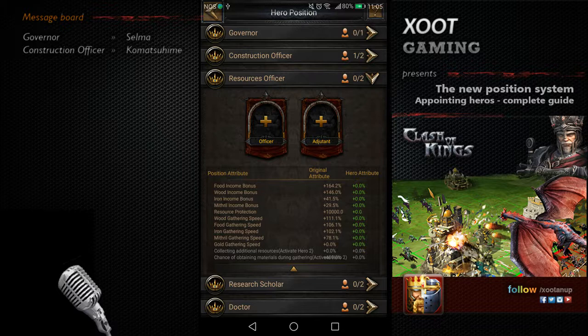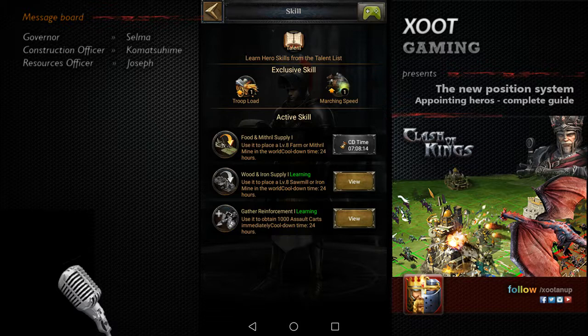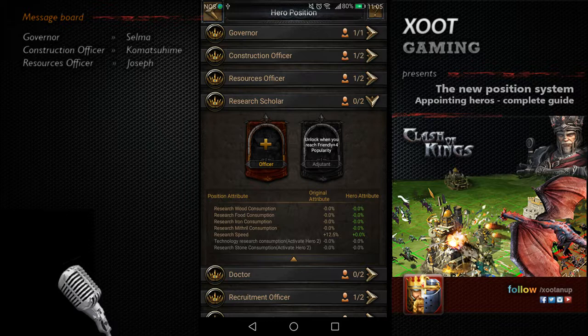For Resources Officer, we have Joseph — a hero Clash of Kings launched a few months ago. It was a free hero offered with a $1 pack, aimed at rewarding players who enjoy the gathering aspect of the game rather than war. Joseph has the exclusive skill troop load and marching speed, and his active skill is about resources and gathering, including the possibility to automatically train assault cards for gathering. Almost everyone already has Joseph, so place him here.